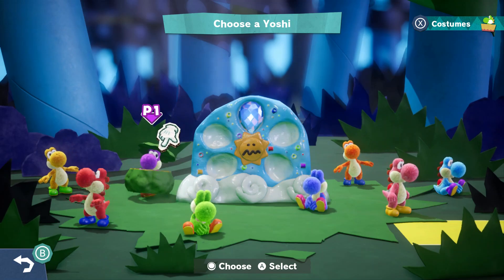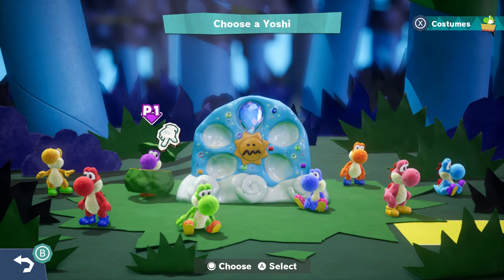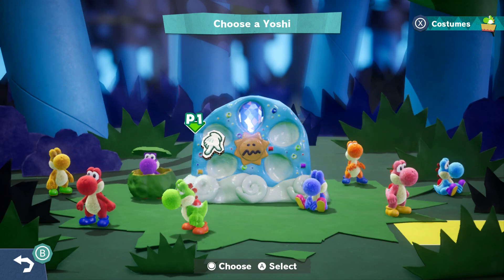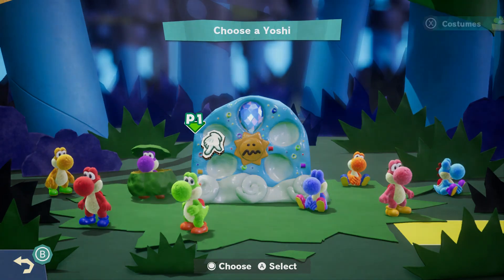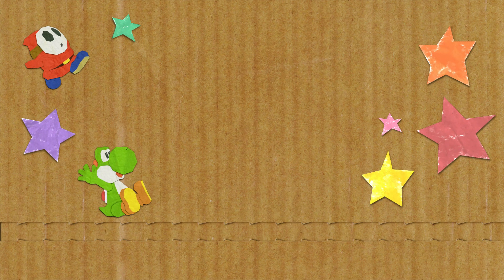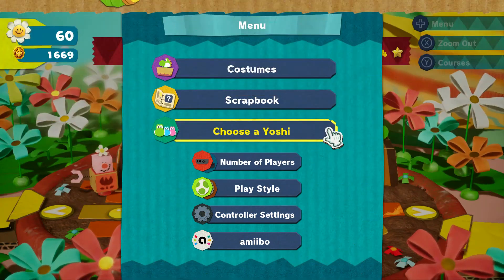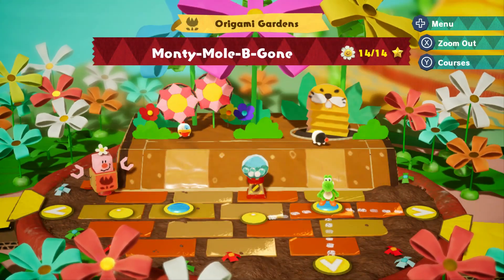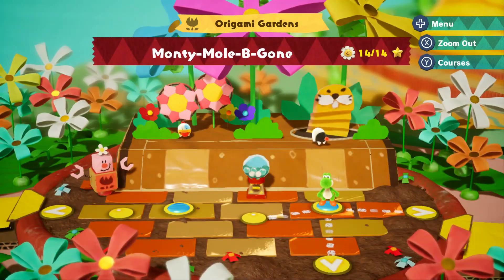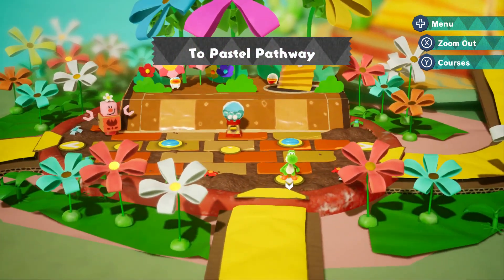Hey guys, welcome back to Yoshi's Crafted World on the Switch. Look at our purple Yoshi still wearing his squash costume from last time in the origami gardens. But let us be the regular Yoshi. We have to choose a path. If you remember last time, we unlocked two potential paths forward, and there's three gems shown to us that we could go chase after. If we bring up the map, we could see the yellow one down there in the water, or the red one — the red one has a cheaper path. But that bottom one looks kind of tasty. I see a giant cupcake. Two Pastel Pathway.